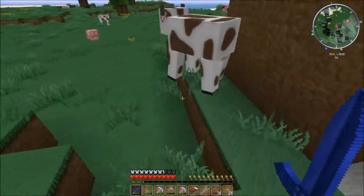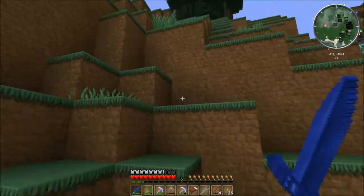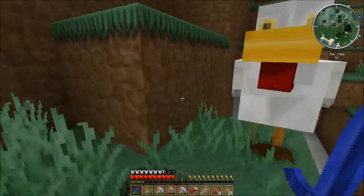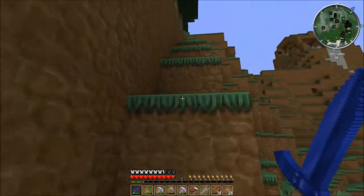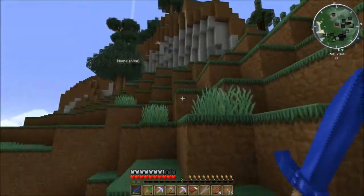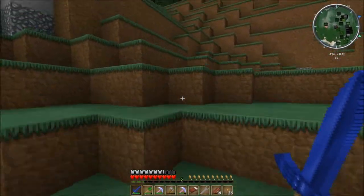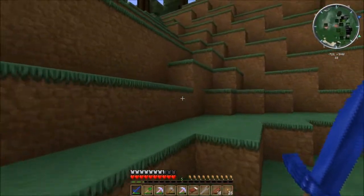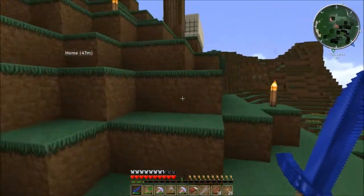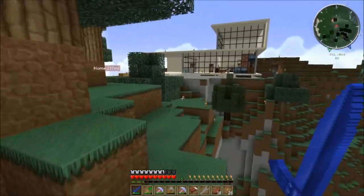We also picked up a bunch of ice. What are we gonna do with the ice, Alex? Make our own skating pond! Yeah, we're gonna make a skating pond — Alex is super excited about that. But first, the train. Should we make it green or red? Yeah, red — okay, we'll make it a fancy red train.